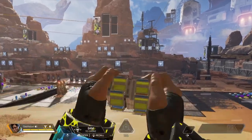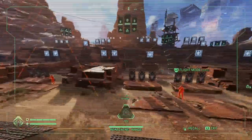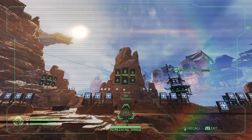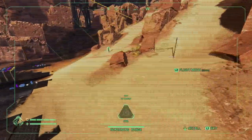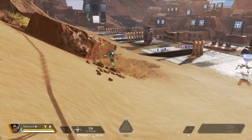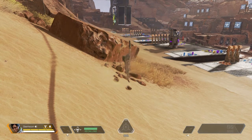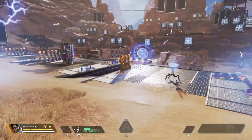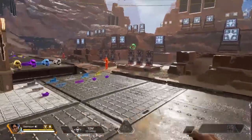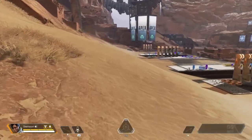From the drone he can get a lock on enemies, showing exactly where they are, and the banners show how many enemy squads are in the area. He can also recall the drone from any distance, with a 40-second cooldown if it gets destroyed. Finally, his ultimate is an EMP that will disable any kind of trap and deal 50 shield damage to opponents, slowing them down as well. Very helpful and annoying.